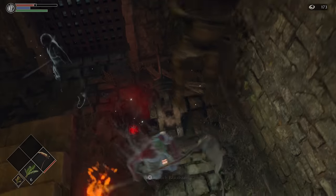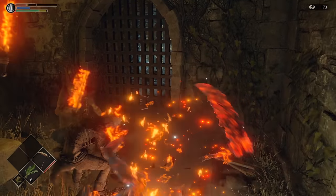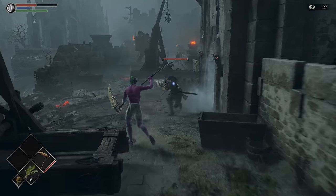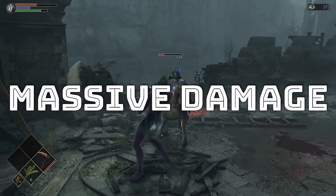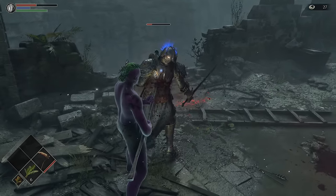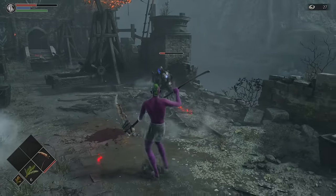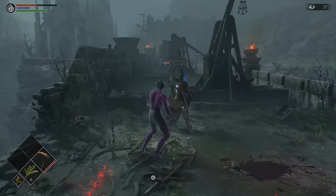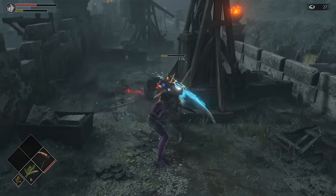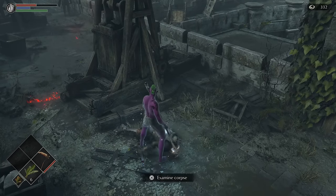After a few deaths we do manage to get the very first shortcut door open and then decide to test ourselves by 1v1ing this blue-eyed knight. The early backstab deals massive damage, but we have to keep alert because it's very likely that this guy could one-shot us. We try to bait out an attack but he opts to go for the self-heal instead, so we rush in and stunlock him for the win. That's two half-moon grasses in the bag.